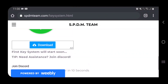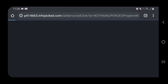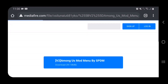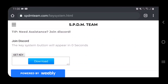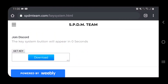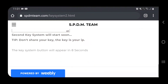You'll be brought to what I think is spdmteam.com. Scroll down but don't click any of the download buttons - I think that's a scam website. The key system button will appear in zero seconds. Do not click the download buttons, they'll just bring you to a scammy website. Just wait until it says 'Get Key,' click Get Key, and click out of that, then go back and click Get Key again.